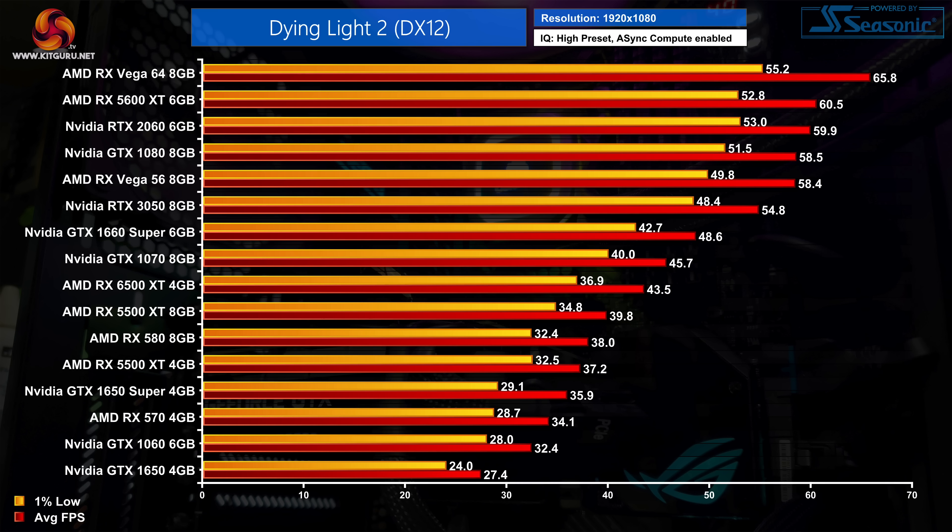Kicking off the performance numbers, we'll start with all of the data using the high quality preset and then come onto the low preset. Here are the 1080p results, and as we tested over 30 GPUs I've split the chart into two, starting with the lower performing half.